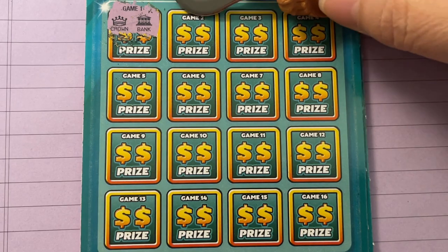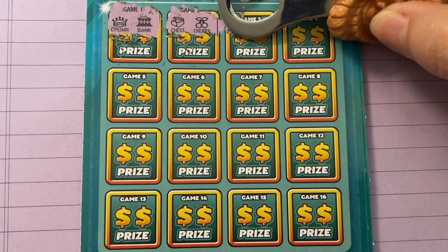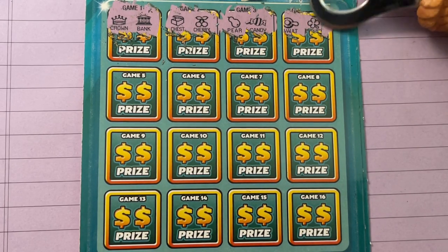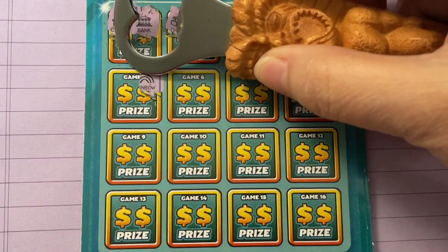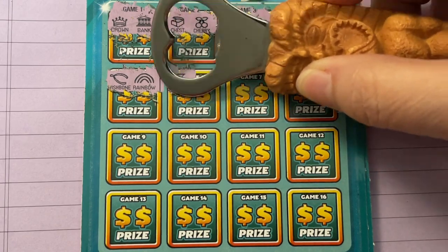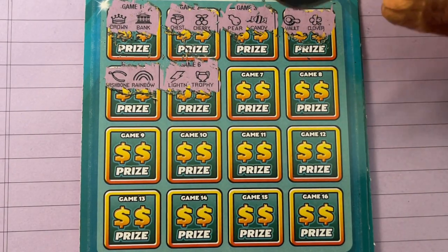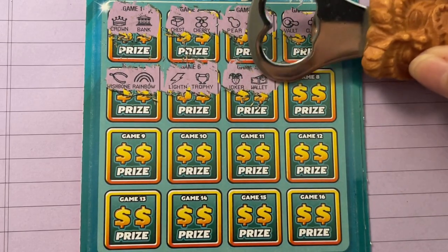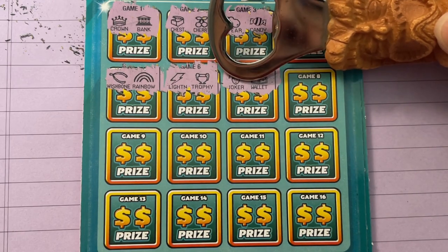On ticket 32 we have: a crown and a bank, a chest and cherries, a pear, looks like candy, a vault and a clover, a rainbow, a wishbone, lightning and a trophy. I wish I brought something to drink, but I already drank a Dr Pepper — I don't want to be drinking too much, I gotta cut back. I'll wait till we're done then I'll drink a bottle of ice cold water. We have a joker and a wallet.